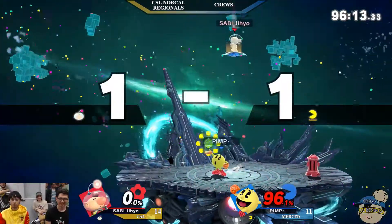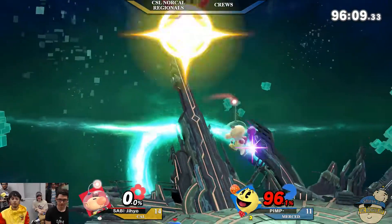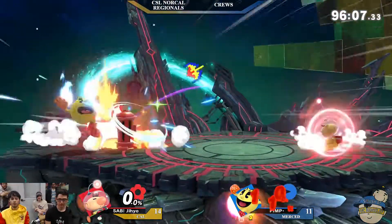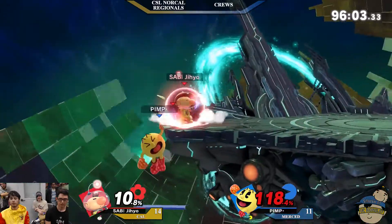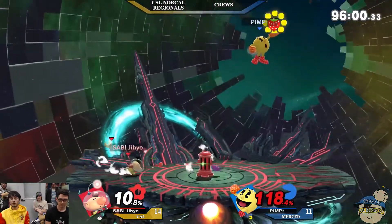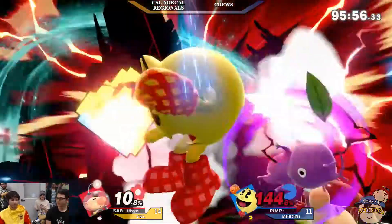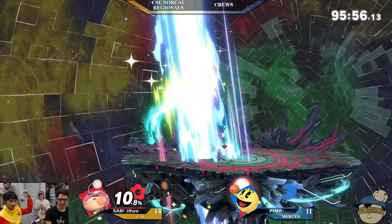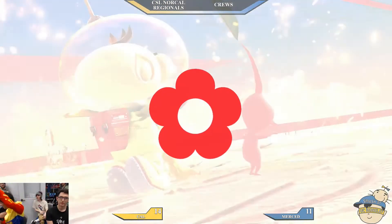Cheese Boy using the hydrant to push Hydro back into the grab — very smart. Olimar still looking pretty, but Pac-Man is not out. He's careful with his approaches and stacking up percent. Purple in hand, going overhead with Olimar right in front — very nice. Hydro able to take out two of the Merced players.